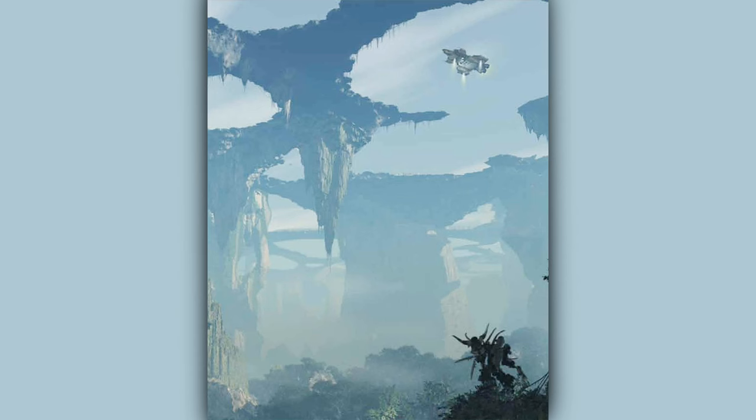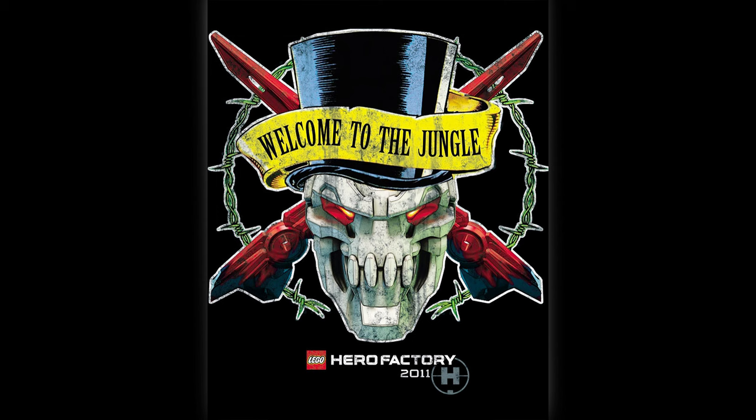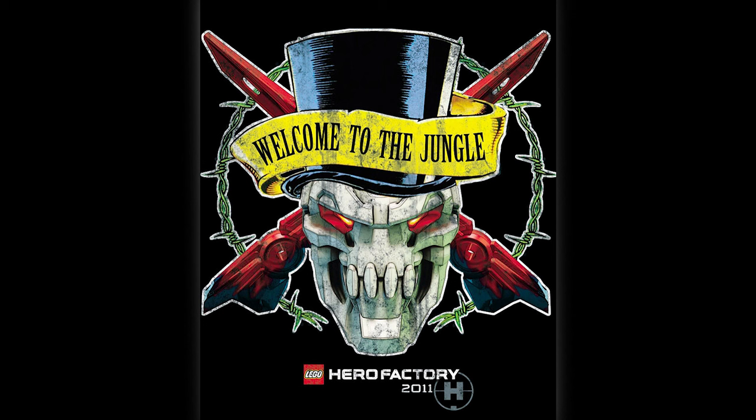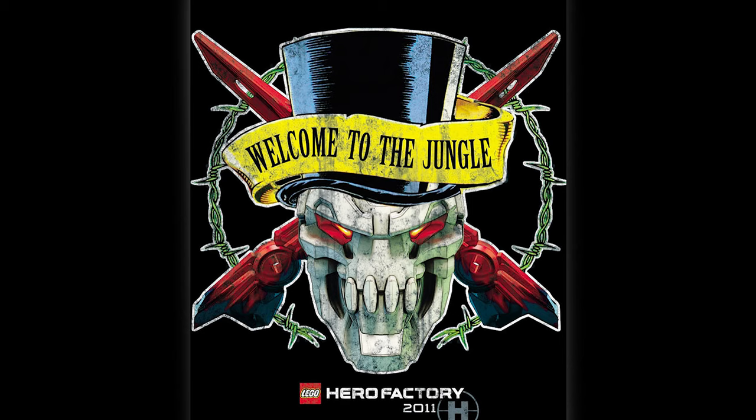Christian Faber also posted a cool landscape photo of the Savage Planet wave of Hero Factory sets. If you zoom in on the corner, we can see a silhouette of Witch Doctor with that exact same voodoo staff - a little extra confirmation that the prototype image is legit. Faber also shared an early promotional image with a sick looking logo, and I love that Witch Doctor has a top hat. Could you imagine an official Bionicle top hat piece? I can imagine all the edgelord MOCs with top hats now.